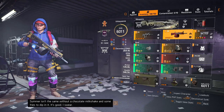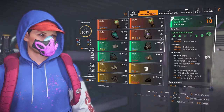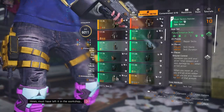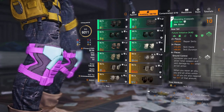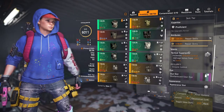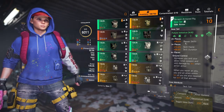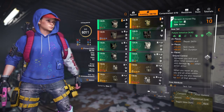I use the AoP Future Initiative build. I've got the mask which I've rolled Repair Skills on and I've got a Skill Haste mod on it. I've got the holster which is Repair Skills, and knee pads which are also Repair Skills. I use the chest piece which has Repair Skills. You can actually roll Skill Haste onto one of the Future Initiative pieces, which I normally do but not in this precise moment.